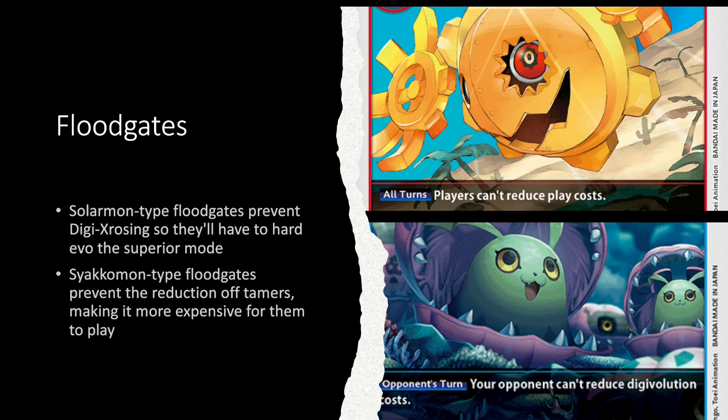Tamer control is really important if you have access to it — in any red or black WarGreymon deck or green deck. Blue cards that deal with tamers like the Jellymon cards can bounce tamers, though they're a bit more obscure. Darkness Bagramon is another option — it was basically made specifically to counter the Hunter's deck, and being able to bounce all tamers back to hand is really powerful. Next I want to talk about floodgates — cards that don't let your opponent play the game. The first main one is the Solarmon-type floodgates: Solarmon, Psychmon, and I think the black Cocomon — the ones that say all players can't reduce play cost.